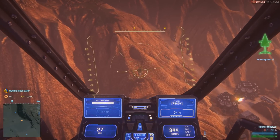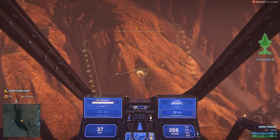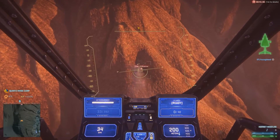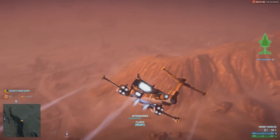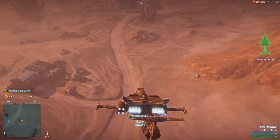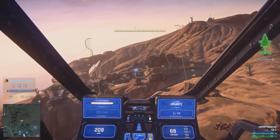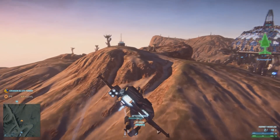Rocket pods are pretty good for strafing, have better velocity, and are easy to use against things like Galaxies. You can kill a tank in a single pass if you land them all in the rear. About the only other thing the Hornets have going for them is you're a little less noticeable when you fire — no 12 streaking flaming rockets leaving your ship. But if that's about it, why would you possibly use Hornets over rocket pods?